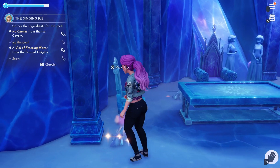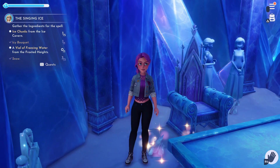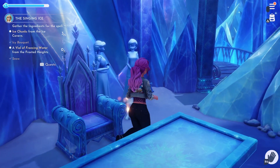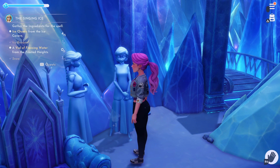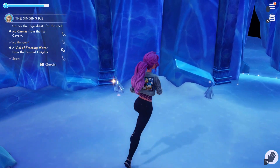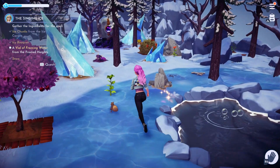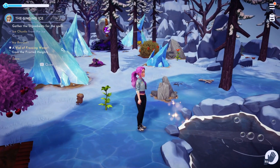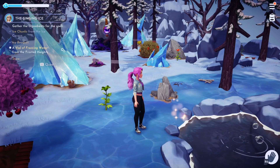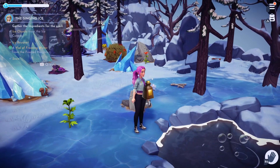First, we'll need to head over to the ice cavern where we will need to collect five ice chunks. These can be found laying on the ground and they should sparkle when you get close enough. Now we'll need to head over to the frosted heights where we will need to locate some freezing water. I found mine by the small pond in this biome. It should sparkle as you approach the correct spot — simply interact with it to collect the water.